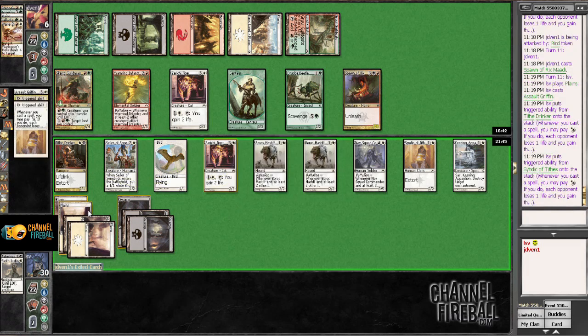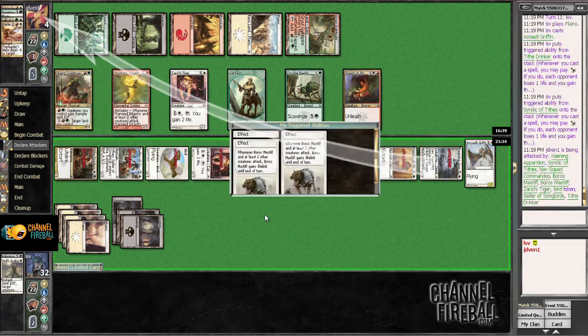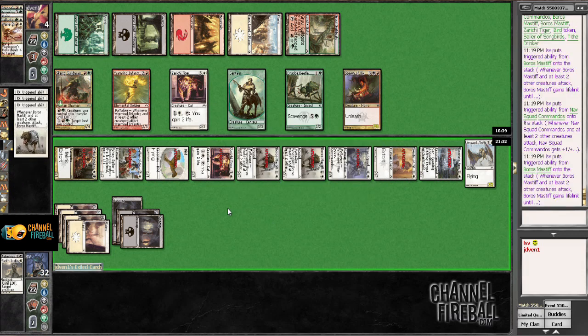Despite the fact that the 1-point drain I missed almost mattered a lot. Did I also not use the Extort trigger because I was talking? Probably. I think this works — 6 blockers, so 1, 2, 3, 4, 5, 6, and then 4. That should do it. I get to gain some life too.